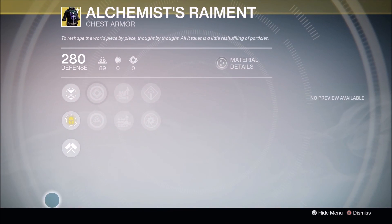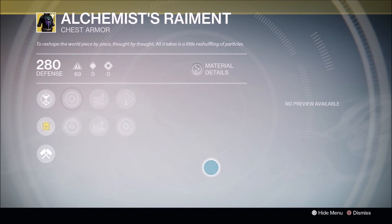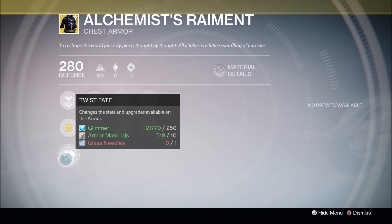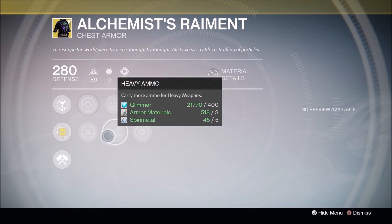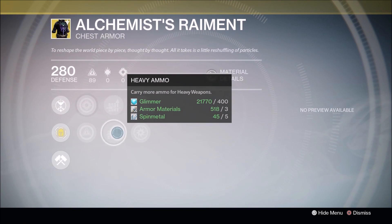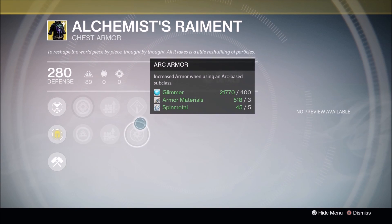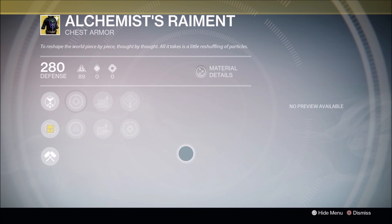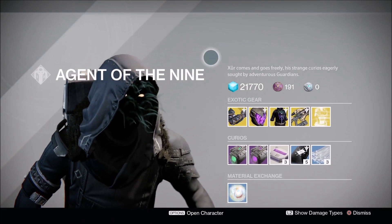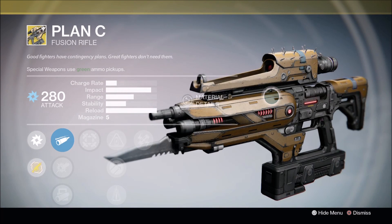The Alchemist's Raiment for the Warlocks — are you ready, Warlocks? The Alchemist's Raiment is back. This is another sexy-looking piece of chest armor for the Warlocks. Of course I'm on my Hunter so I can't give you the full preview, but just take my word for it — it's sexy. Another great piece of gear with heavy ammo and special ammo perks, both of which are great when you need ammo and you're not sure when you'll see your next supply. Warlocks, get with it.